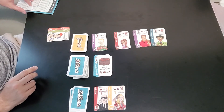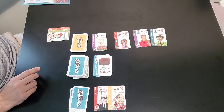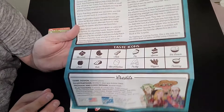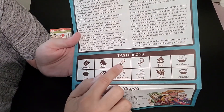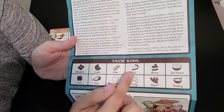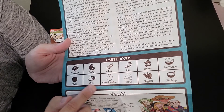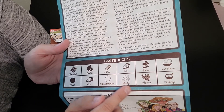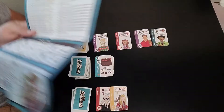Now let me go over the taste icons. You have: chocolate, cookie, nuts, pie, spices, ice cream, fruit, cake, marshmallow, pastry, veggies, and pudding. Those are what the icons mean on the cards.